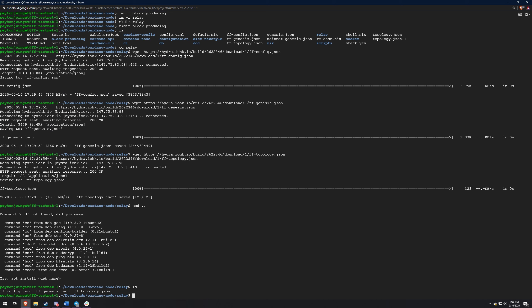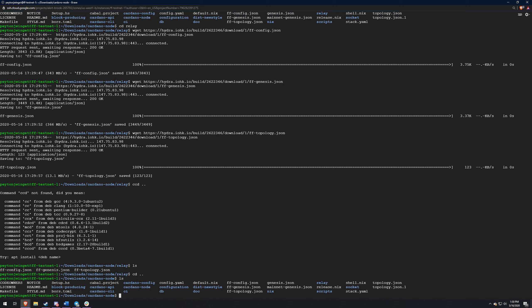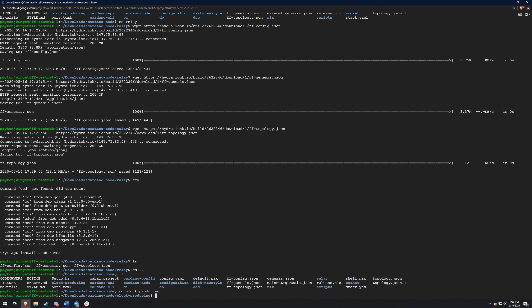So now we need to go to the block producing folder and then do the same thing.